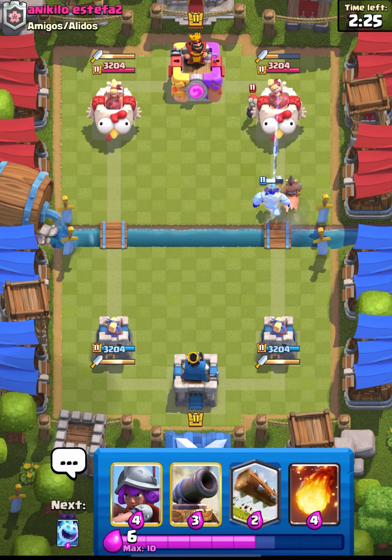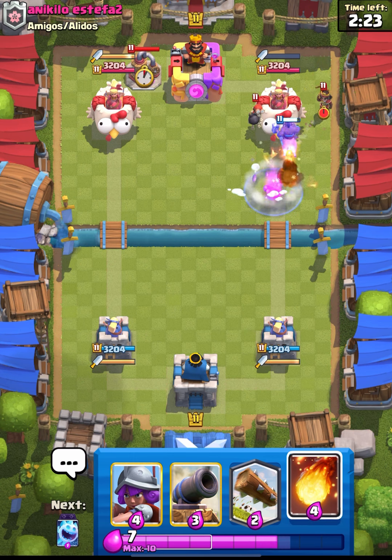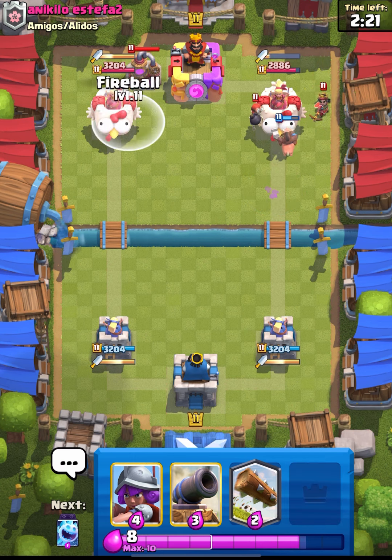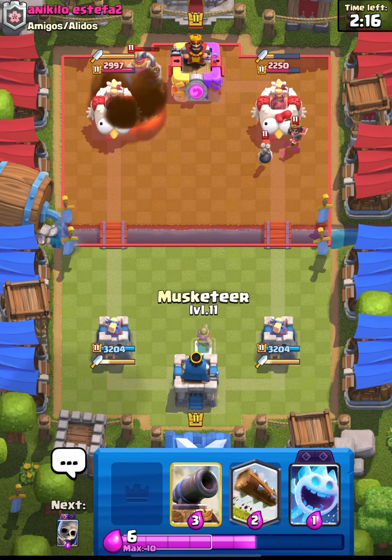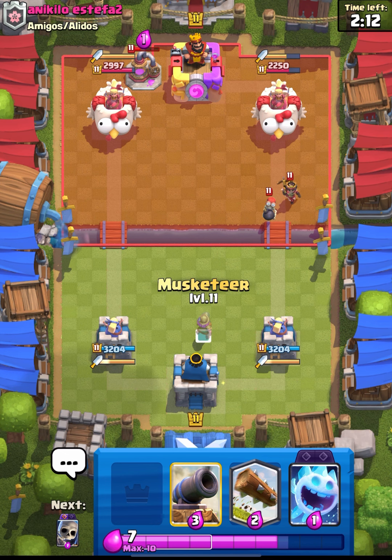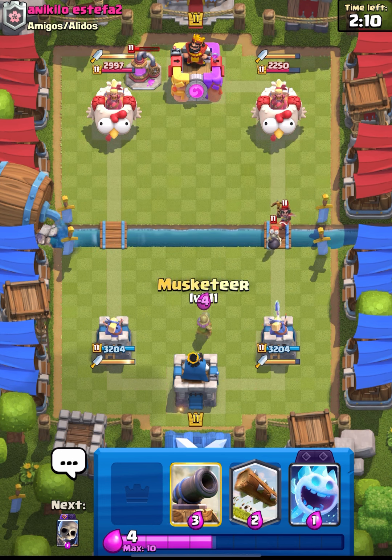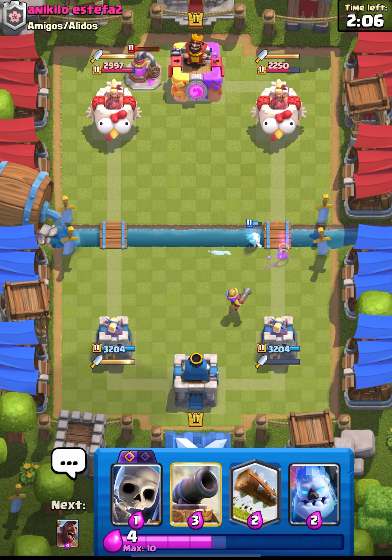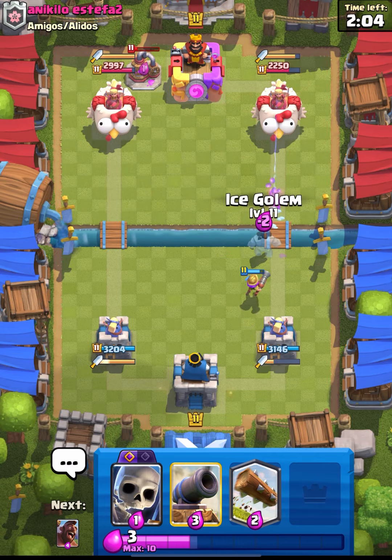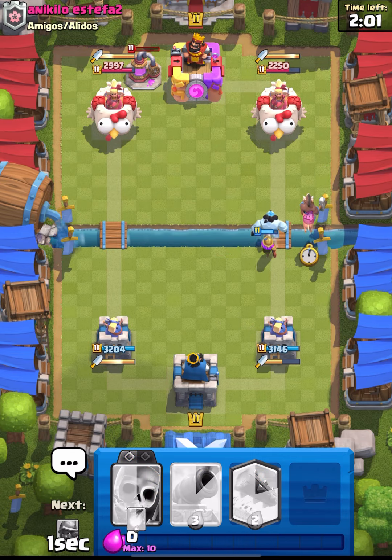Giant is really famous right now and he's giving us good push value, but I will fireball his bomber. We have Dagger Duchess on our defense so she can give us a lot of good elixir trade. The bomber will be taken out and I think that was a flawless defense, but we are low on elixir.